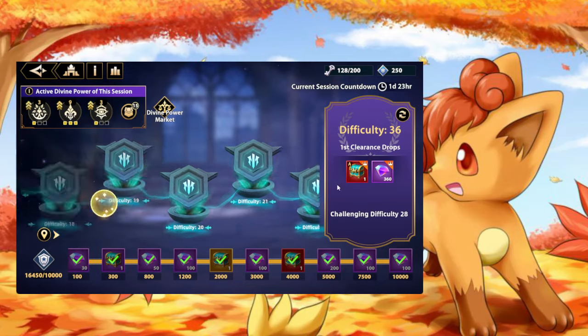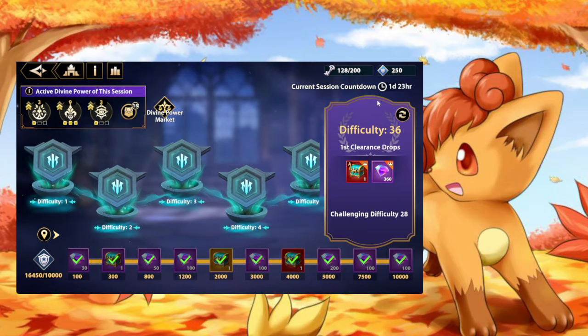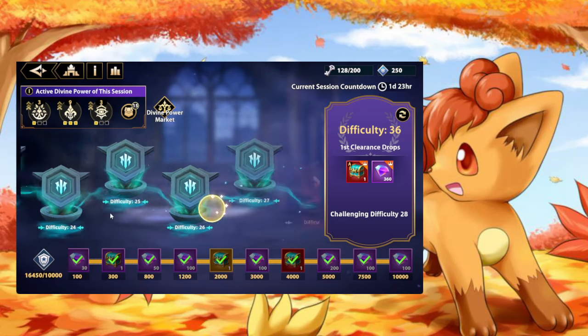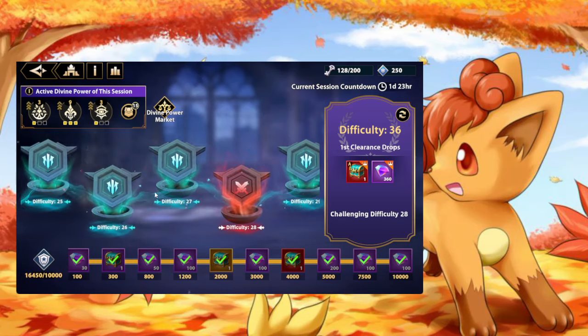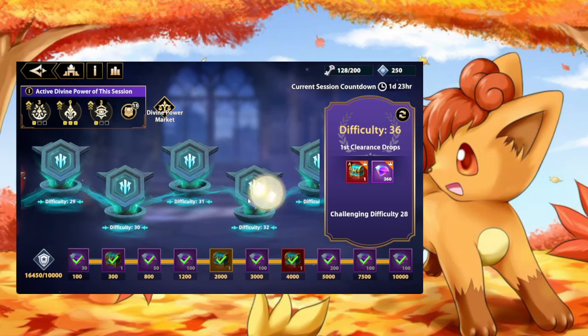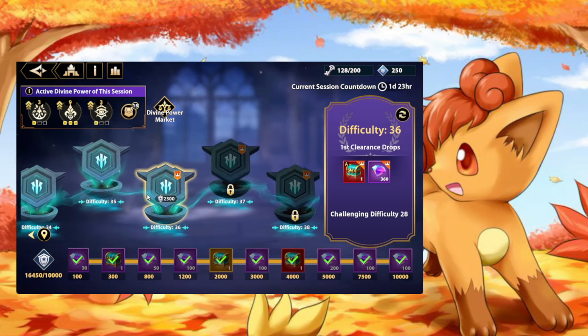When you're farming floor 1, you get only 10 divine power shards, and each additional stage increases that by 10. So at floor 25 you get 250, at floor 30 you get 300, at floor 35 you get 350, and so on. You can do the math.